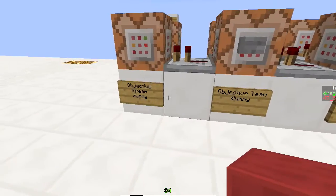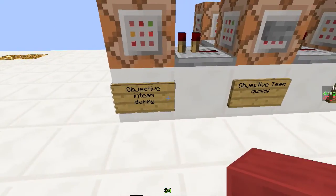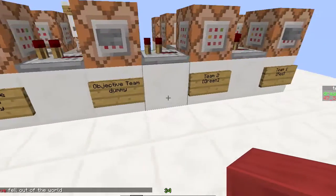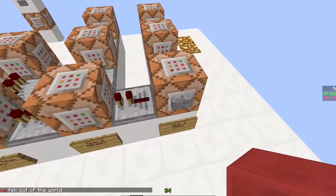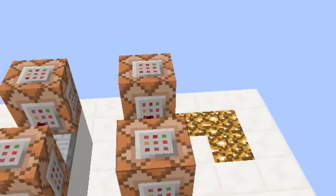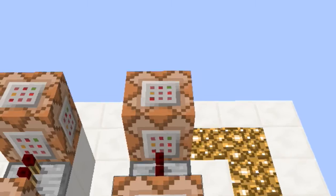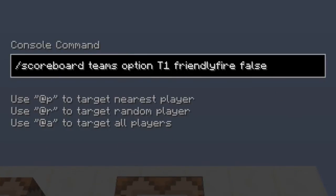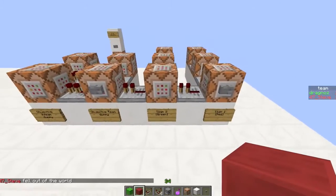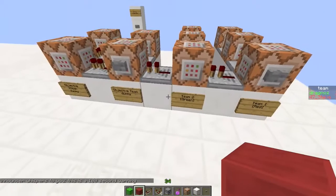These two variables will just tell us, first of all, which team a person should be added to. So this is the team variable, and the inteam will tell us which person should be added to the team. There are three commands that you need to run. First command is just scoreboard team add T1. I'm going to call the first team T1 - it's easier that way. I'm then going to set the color to red: scoreboard teams option T1 color red. And I'm going to turn off friendly fire for team one, so anybody in the red team will not be able to hurt each other. And the same will be for team two, which is the green team, which I just call T2. Exactly the same. This map will be available as a download, so do go check it out.